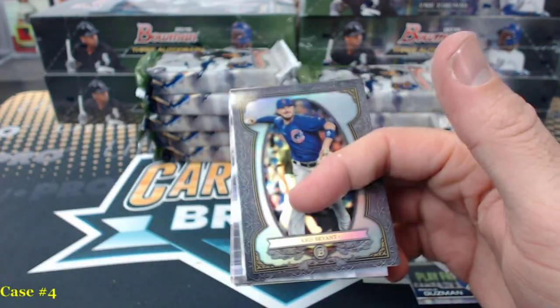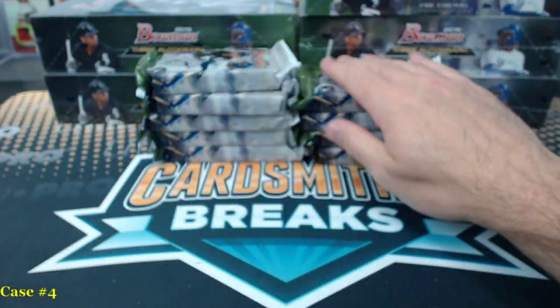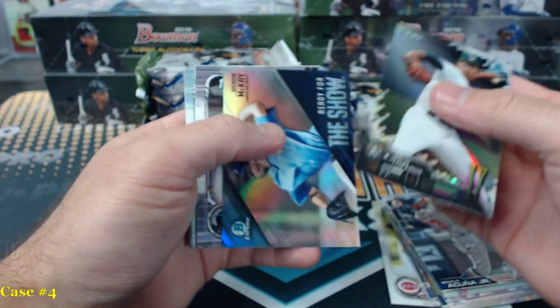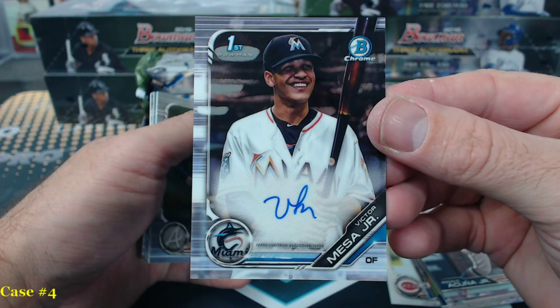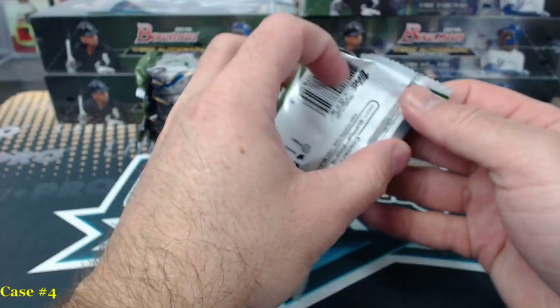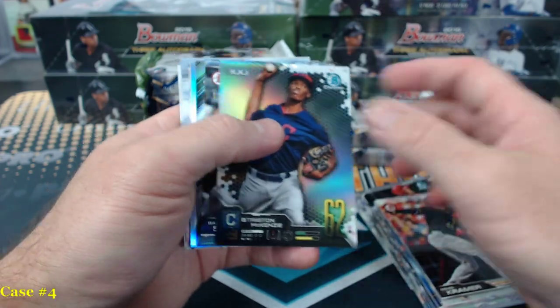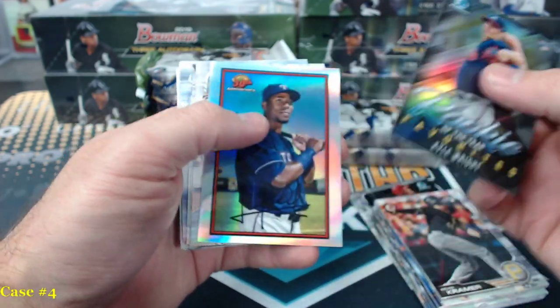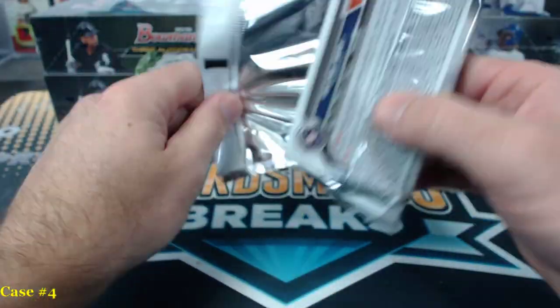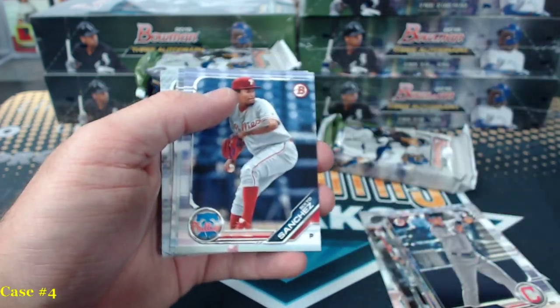Nick Senzel to $4.99 blue paper. Victor Mesa Jr., Victor Mesa Jr. base auto — I think that's his second one, two base autos for him. Stanton to $4.99 blue paper. Austin Riley speckled to $2.99.